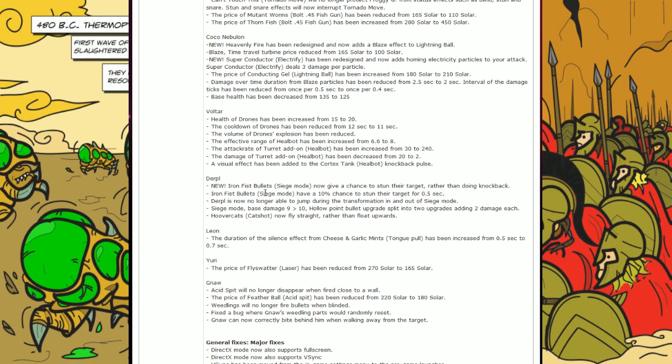Durple's Iron Fist bullets have a 10% chance to stun their target for 0.5 seconds. Even though 0.5 seconds doesn't look that long, you can definitely do some extra damage — especially when you have a Leon chasing down your opponent. Durple is also no longer able to jump during the transformation in and out of siege mode. Siege mode base damage has gone from 9 to 10. The Hollow Point Bullet upgrade has been split into 2 upgrades, adding 2 damage each — so 220 solar per upgrade, 440 for plus 4 total. I'm still mixed on this, but since you fire really fast, it kind of pays out in the end.